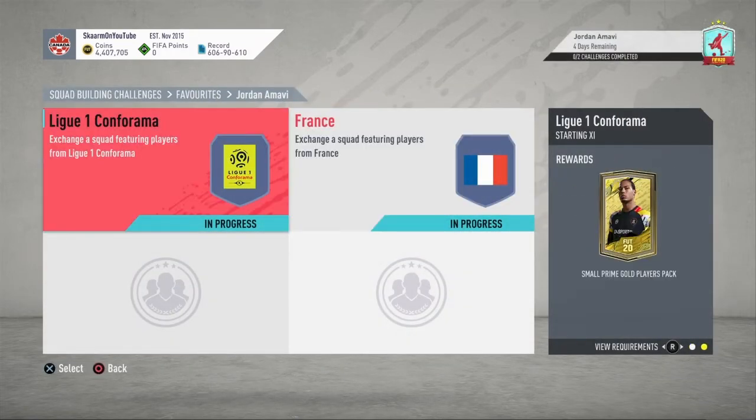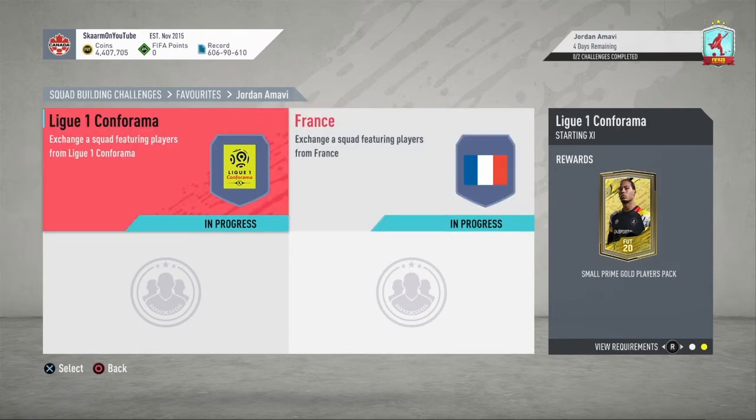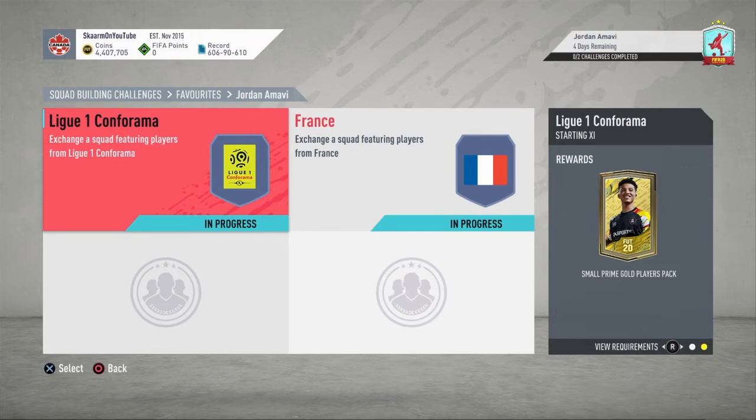Overall this SBC is going to cost 118,000 coins to complete. No loyalty is required on either of the two sections, and you do get yourself two packs in return, though neither of the packs are very good. The League One section costs 38,000 coins to complete and the France section costs 83,000 coins to complete.